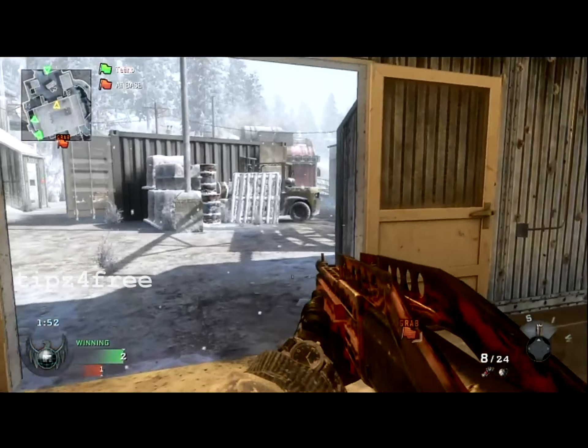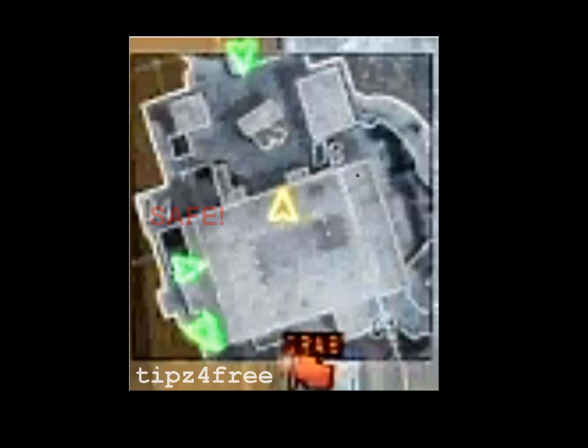In this example, I spawn and I hear that the enemy has taken the flag. I notice my team is all positioned on one side of the map, so that side is probably safe.